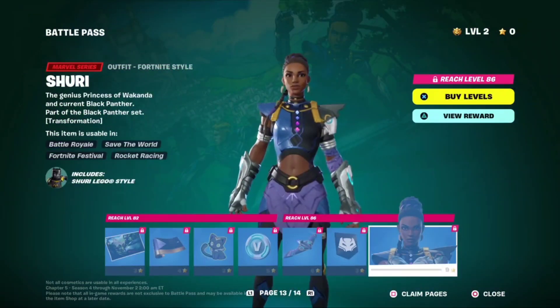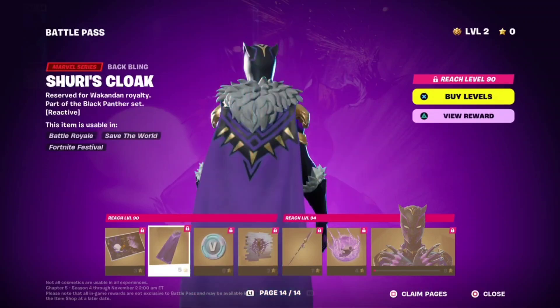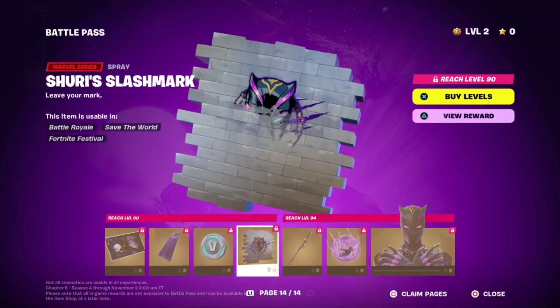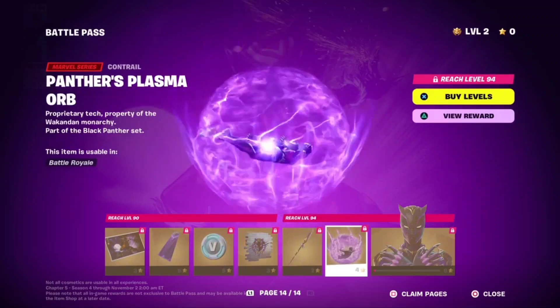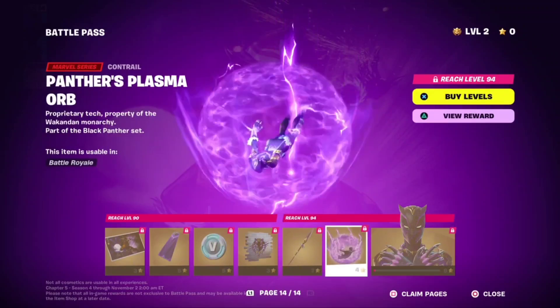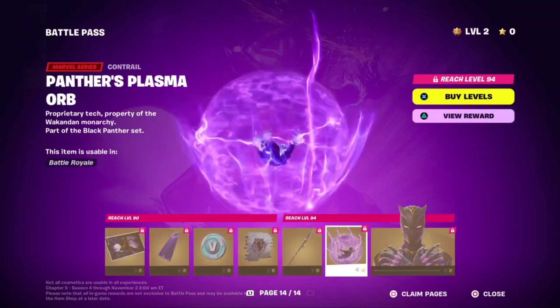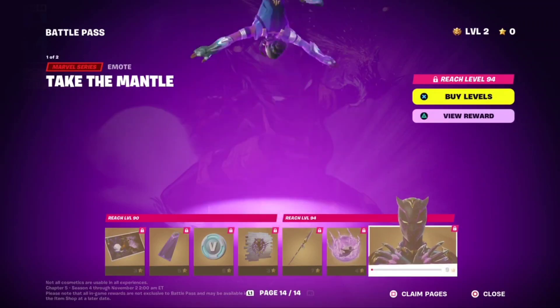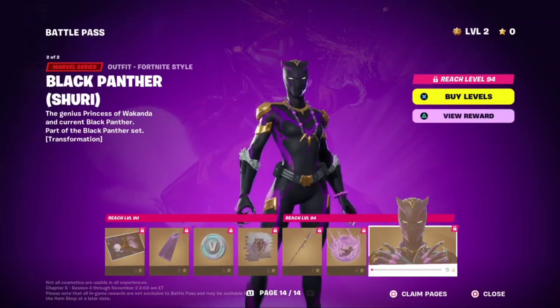Suri — oh, this is like the new Black Panther, right? Oh, that's actually kind of sick. Spear — oh, it's like the plasma orb from Chapter 2 Season 4. That's what it is, it's like the plasma ball from Chapter 2 Season 4. Oh, that's sick!